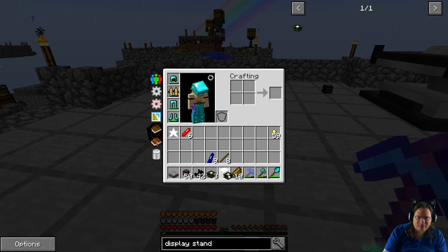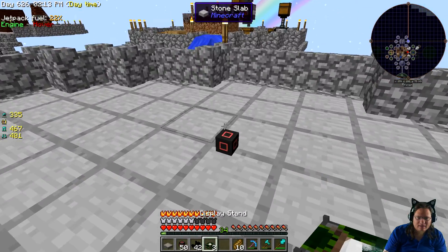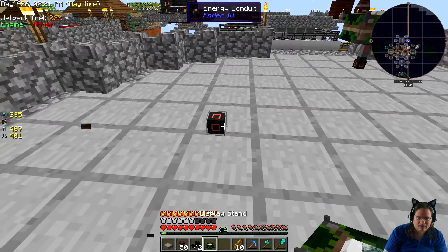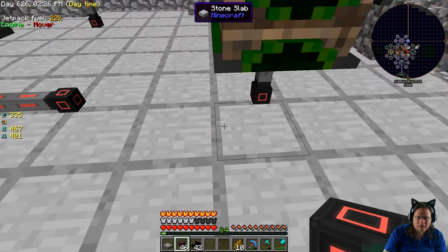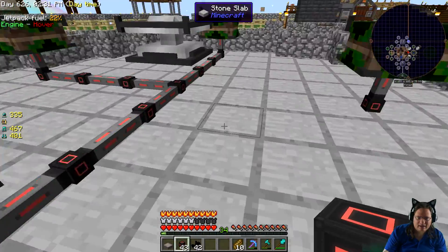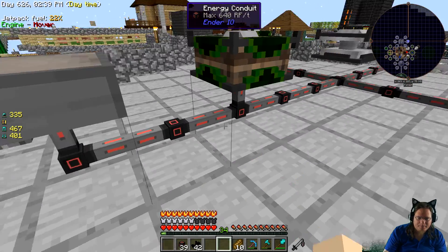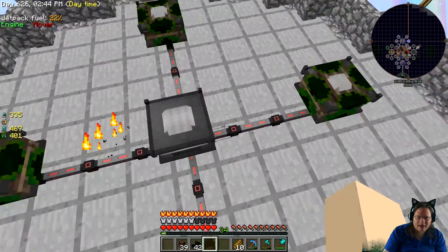Let's get our display stands out — three and four. Let's get all of these connected. Right over here I will put the solar panel. You're all starting to get power.